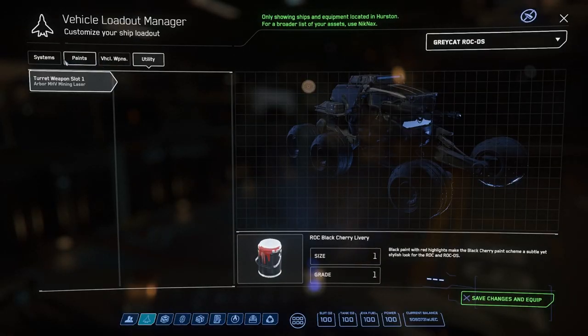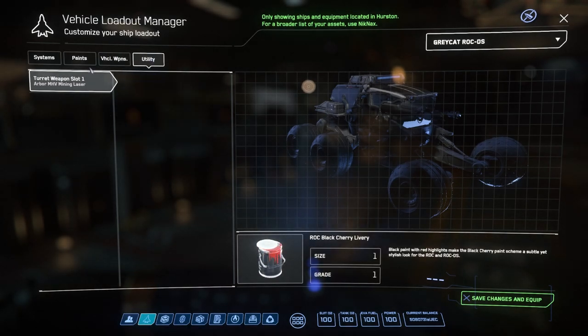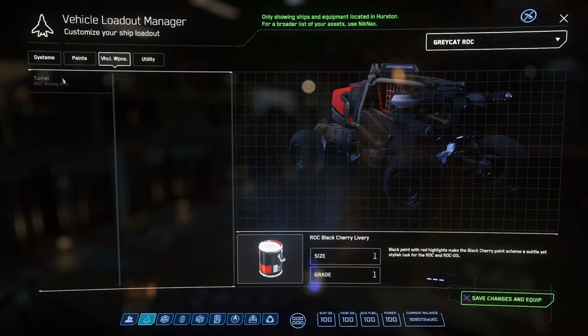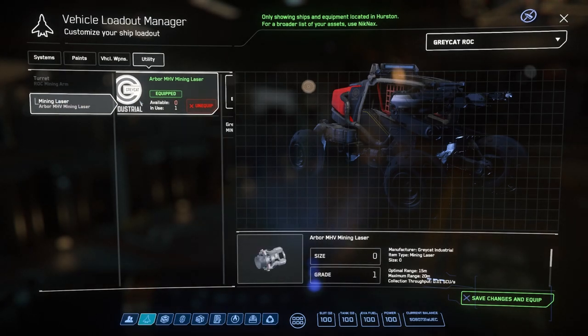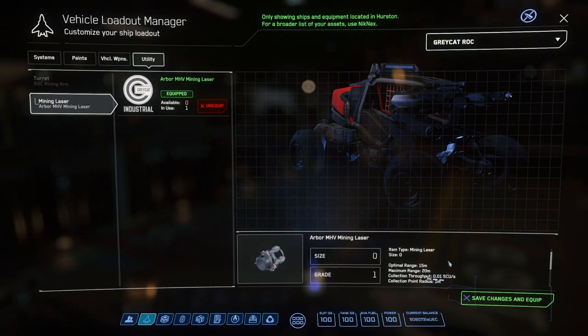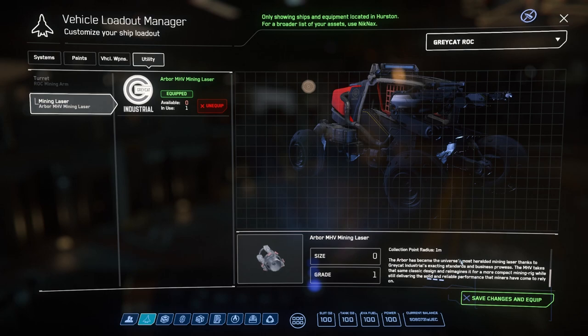While the size 0 power plant and shields can be changed, the performance of other components in this size range is identical, so there's no current benefit in swapping them out. The size 0 laser head also shows that it can be swapped out, but there aren't any other mining heads available to purchase in this size range as of Alpha 3.14. I expect to see more options become available in future releases, so check the pinned comment below in case I've published an update video.